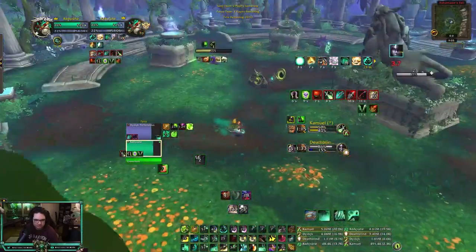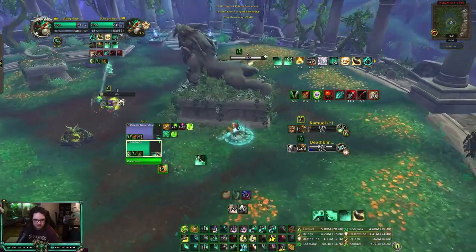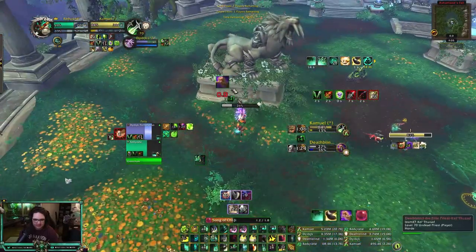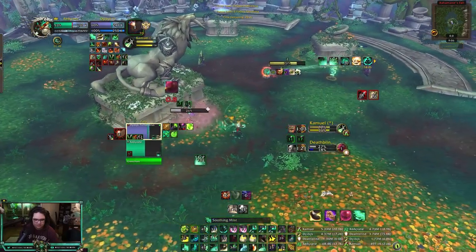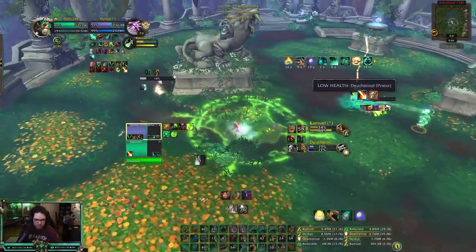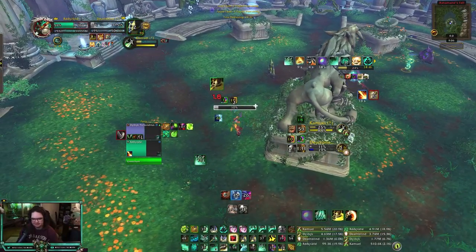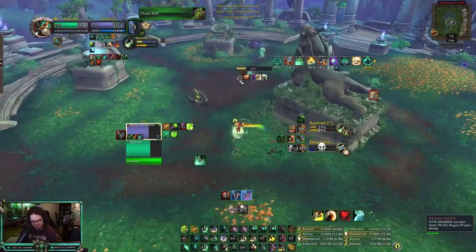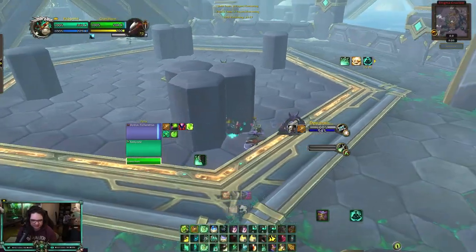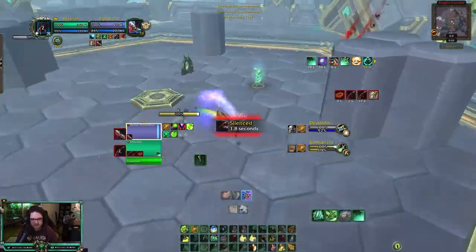Get away from me. Tiger's Lust here. Incap, Song. Disarm rogue. I've healed against other Misweavers that run haste — I'll heal them. I like Versatility/Mastery a lot. Oh, they're trying to go me this time — Sunness.